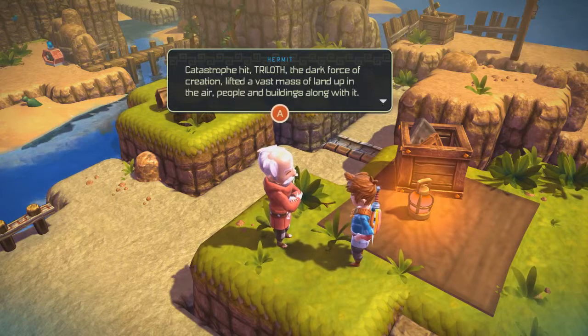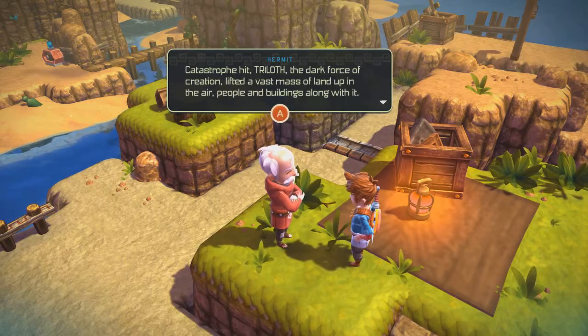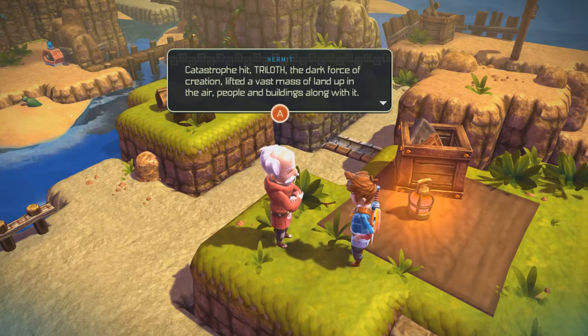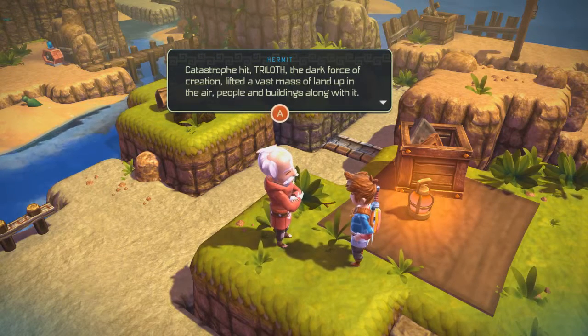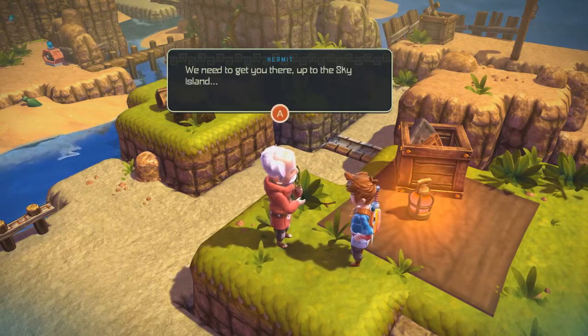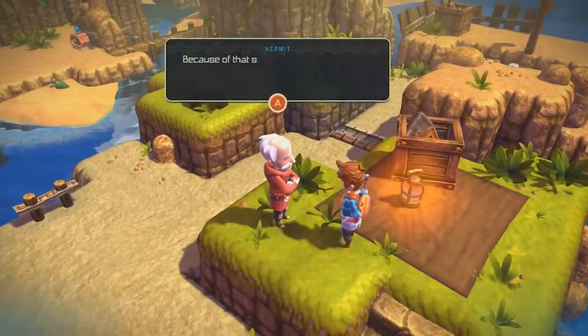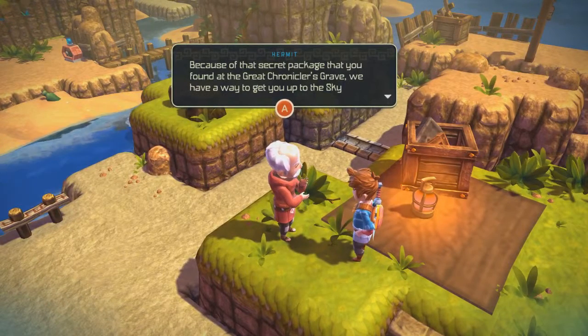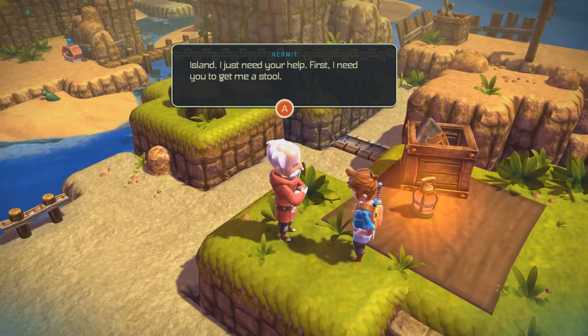But when the catastrophe hit, Triloth — the dark force of creation — lifted a vast mass of land up in the air, people and buildings along with it. How did they get supplies? They must all be dead by now. We need to get you up to the Sky Island. Because of that secret package that you found at the Great Chronicles' grave, we have a way to get you up to the Sky Island. I just need your help.